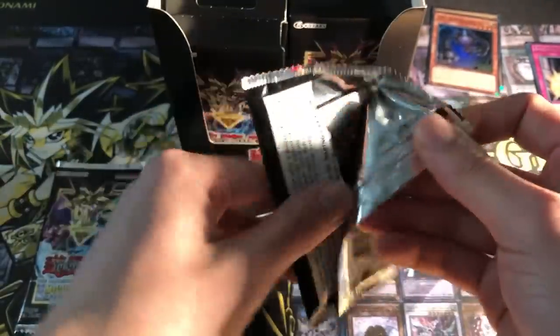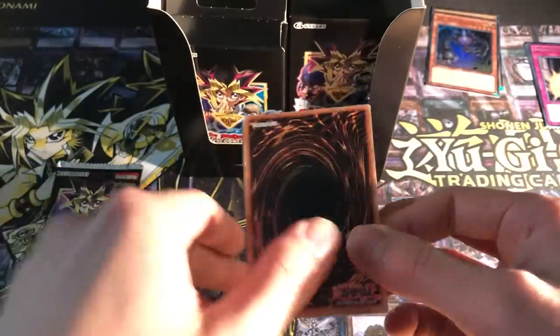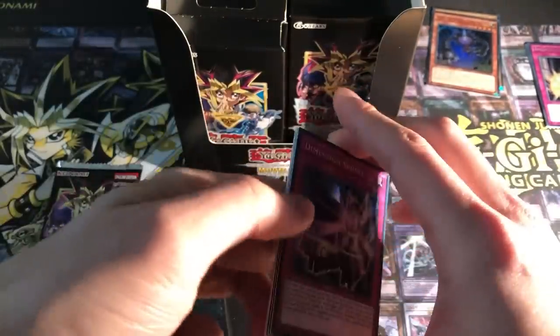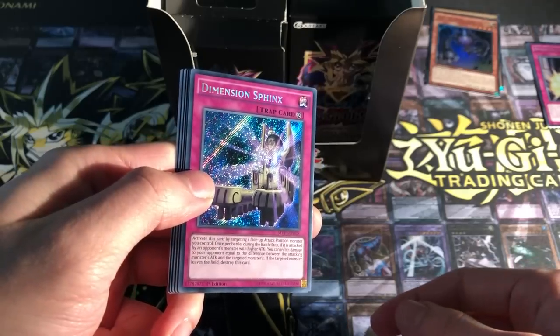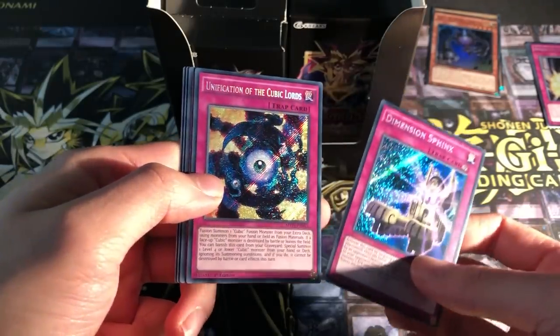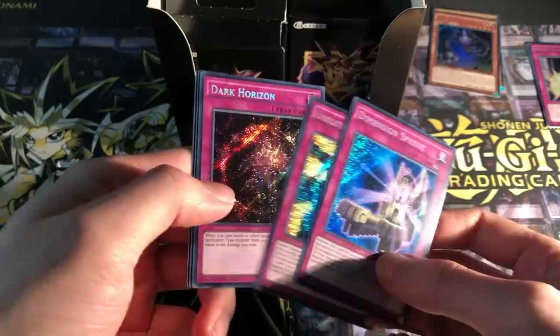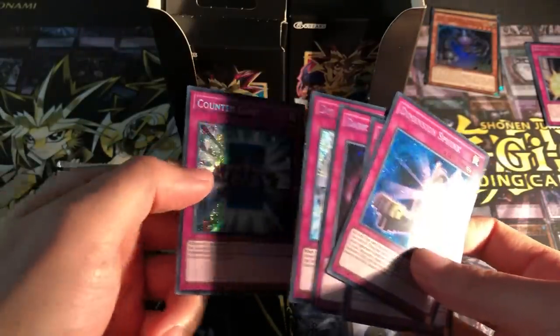It makes sense I guess, because they've done a lot of this in the past — the Gold Edition, and in America they did the Special Edition. So there's quite a lot of them already, making this kind of exclusive almost. Dimension Sphinx, Unification of the Cubic Lords, Dark Horizon, Dig of Destiny, and Countergate. Nice.